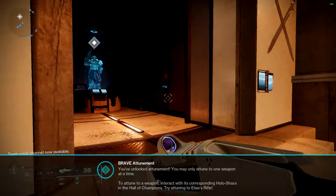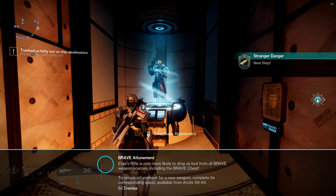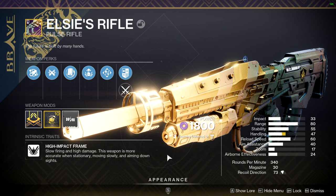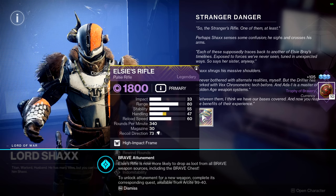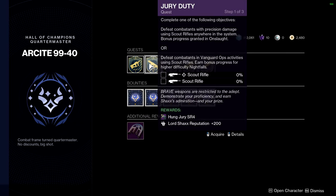Once you complete either objective, return to the Hall of Heroes and commune with the statue holding Elsie's Rifle. Then return to Shaxx, and he will give you the curated roll for Elsie's Rifle with Rewind Rounds and Adrenaline Junkie. Grabbing this Pulse Rifle will grant you access to all of the other weapon quests, which can be obtained and completed alongside each other.